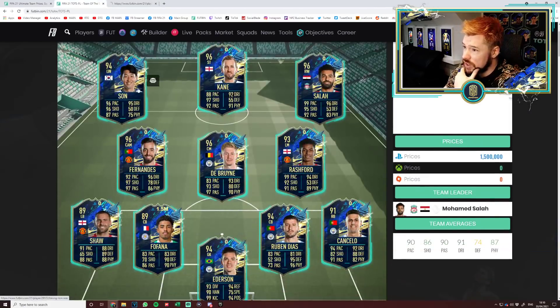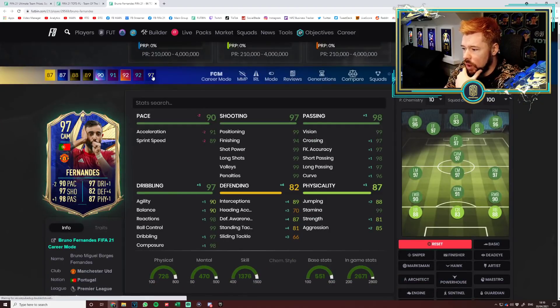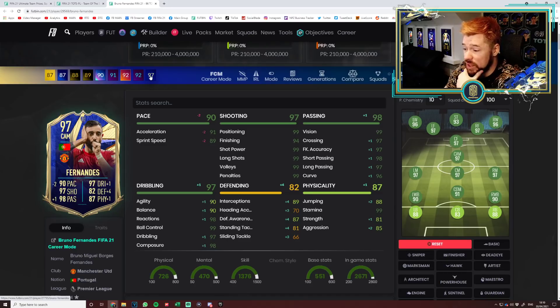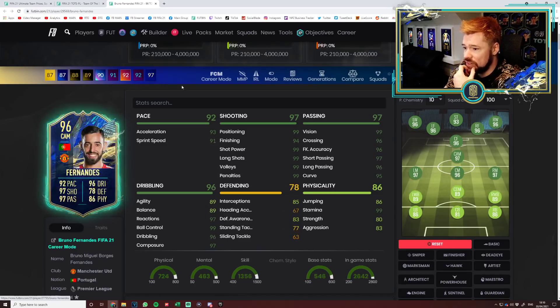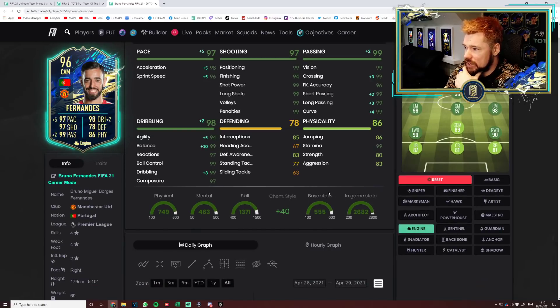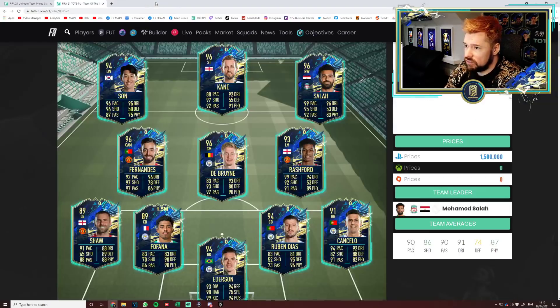We have then got Bruno Fernandes. Compared to his team of the year, he's got one less in dribbling, three less in defending, two more pace, one less passing, and one less physicals. We know he's quality — this is a quality card. Bag an engine on him, just levels everything up nicely. You could even put a shadow or an anchor on him and play him as a box-to-box CDM because everything about this card is ridiculously good. Four-star, five-star — very nice indeed.